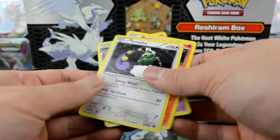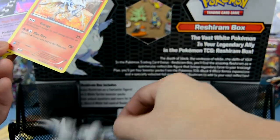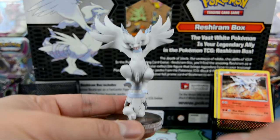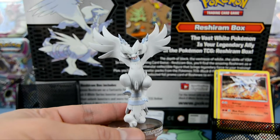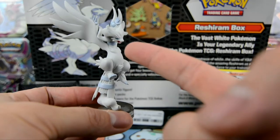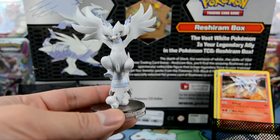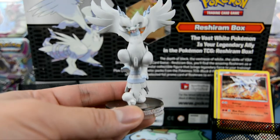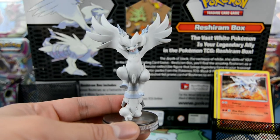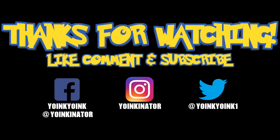Alright, you know what — this is not too bad. We got three holographics and this sick-looking figure set here, check it out! If you enjoyed the video, don't forget to give it a big thumbs up — and if you didn't, give it a thumbs up for Reshiram over here looking sick and fierce! Comment below what you think of this unboxing. Like always, I want to thank every single one of you for watching, and I will see you in the very next episode — peace!